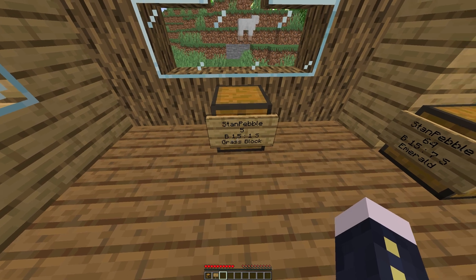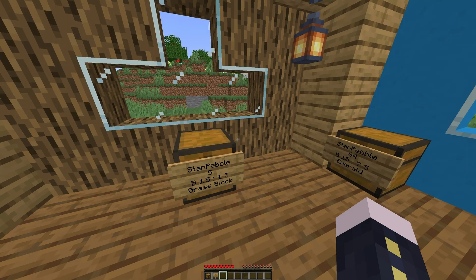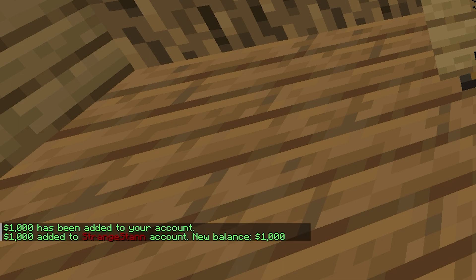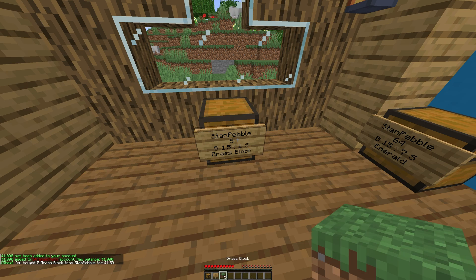Now if we right-click on this chest we should be able to buy 5 grass blocks for $1.50. If we right-click it says 'you don't have enough money'. However, if we do /eco and then your username, you can give yourself some money. You can put pretty much any amount you want — for this I'm going to give myself $1,000. So now $1,000 has been added to my account. Now if I buy 5 grass blocks, as you can see I bought 5 grass blocks for $1.50.